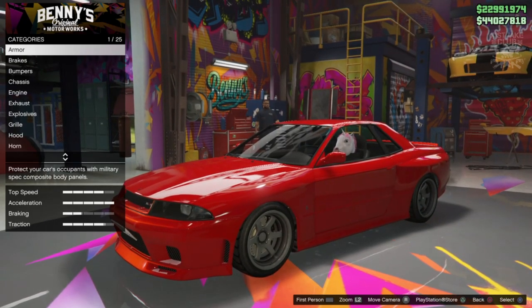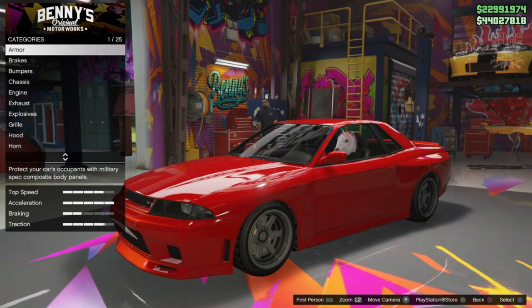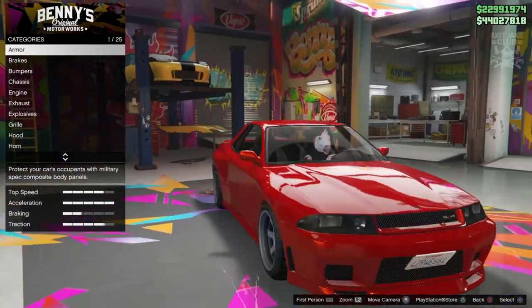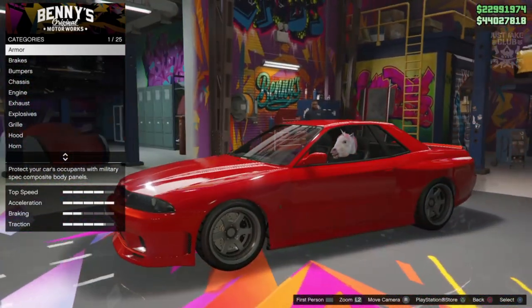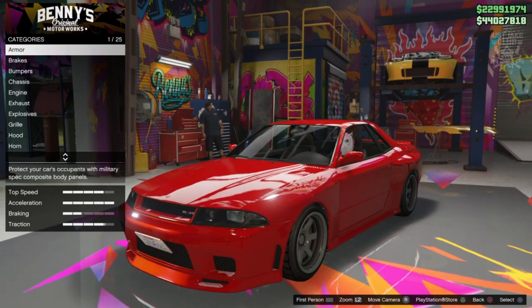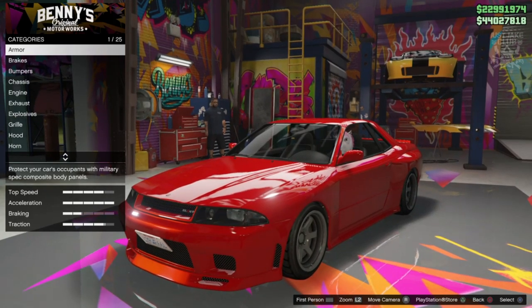As you can see I've already got my Elegy Retro Custom. But if you want to get your Elegy Retro Custom you will need to purchase an Elegy and bring it into Benny's and upgrade it to the Retro Custom version. As you can see at the moment this Elegy Retro Custom is completely stock in regards to the way it looks. There are some engine performances already installed because I did already have this build created. I've just removed all the modifications so we can start from scratch. So without any further ado guys let's get into it.